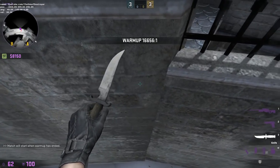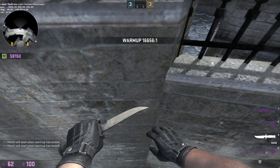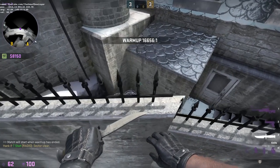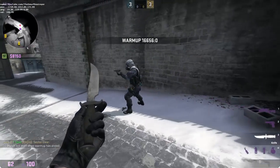You want to jump crouch into this wall, and then here you want to just do like a normal pixel walk. So you hold W, and then you press A, jump, and then hold D and crouch. So just like that. And then this barrier doesn't go through the whole thing, so what you've got to do is like a sprint jump. It's not the easiest thing to get so I'll try it again.